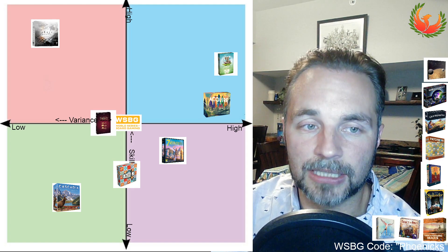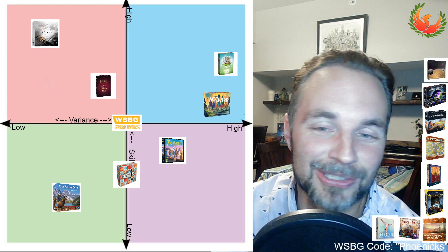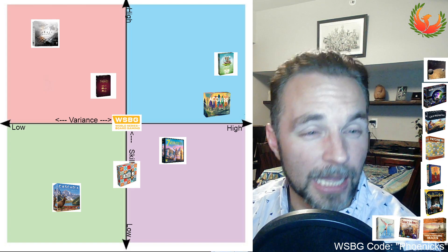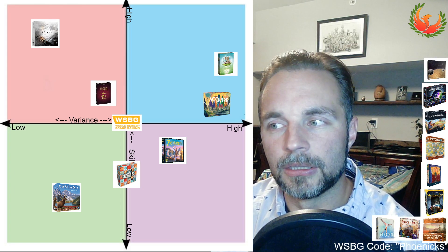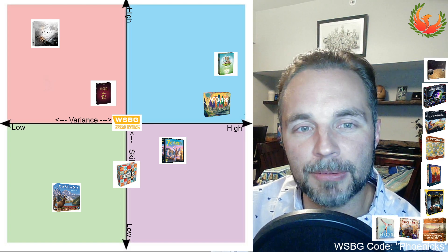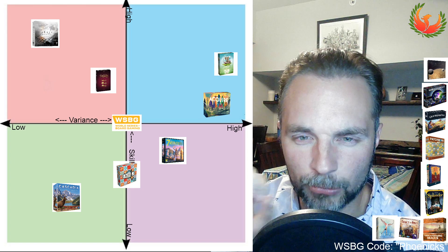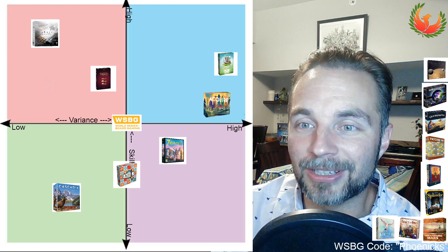Castles of Burgundy is certainly going to fall into the higher skill ceiling. People who are good at this game are always leaps and bounds better — there's a guy on BGA with a rating of 700-something in this game. It just feels like a game where people who really know how to evaluate things are going to crush those who don't. That said, like with Cascadia, once you do understand the scoring, the difference between game 50 and game 100 may not be so much. I think it's maybe a smidge below Ark Nova, but pretty close on tier. Next: Dune Imperium.